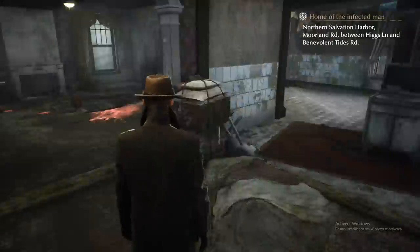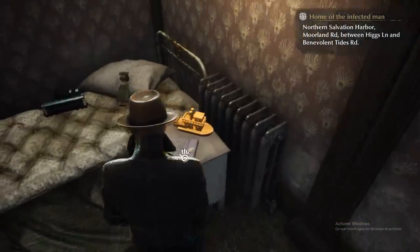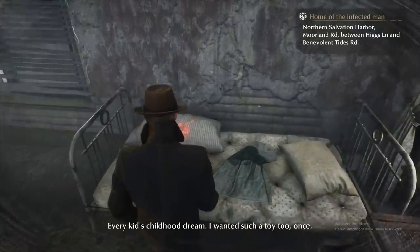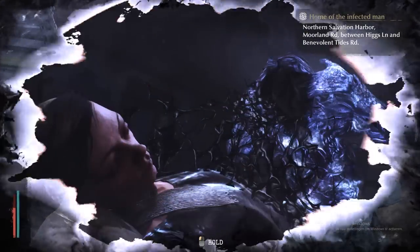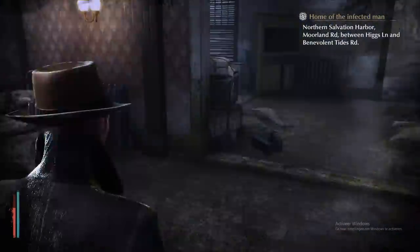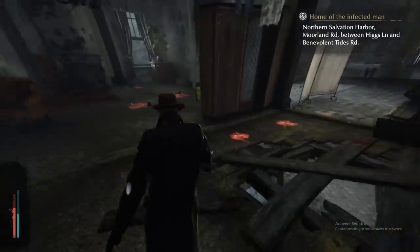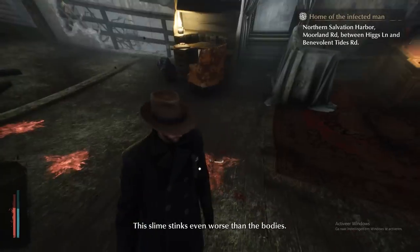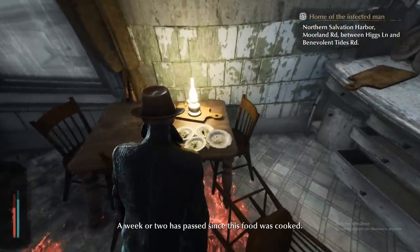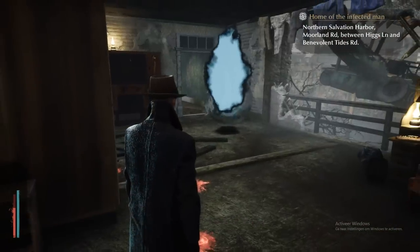Once you've cleared everything out — monsters will spawn both downstairs and upstairs — first collect that clue, then press the rocking horse. Use your mind vision and scan. After that, walk back and go upstairs and examine that one. The final clue is in the kitchen.